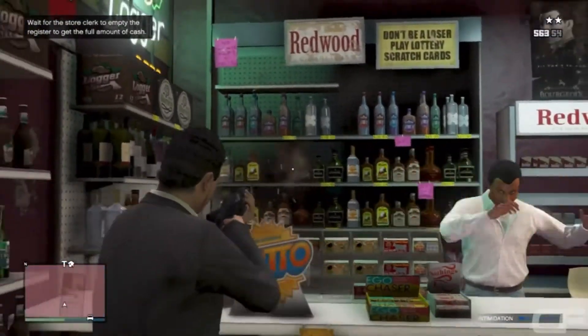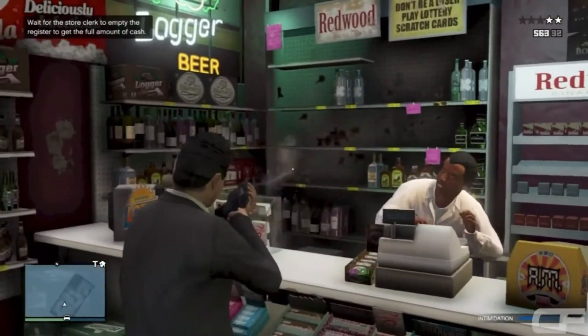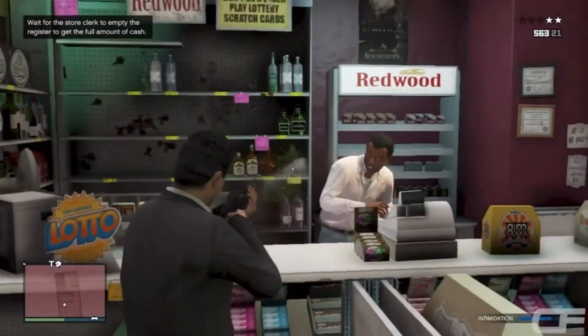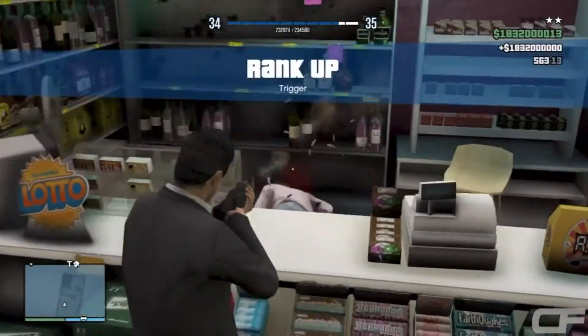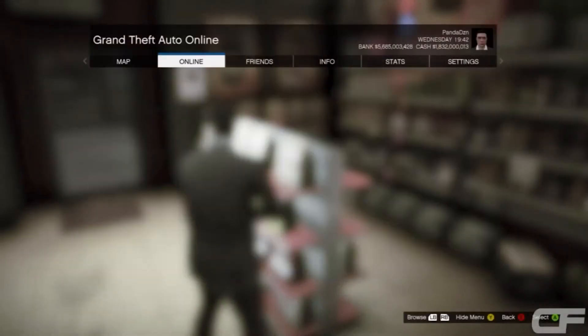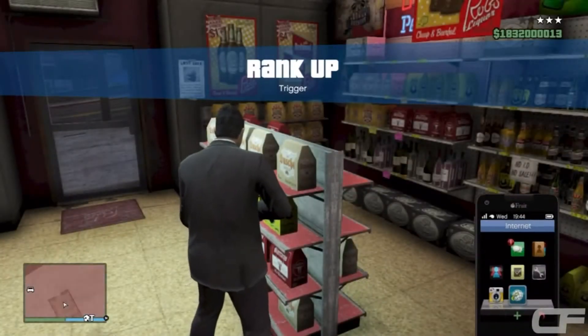Basically how it works is when you guys kill random people on the street you get billions of dollars. I just robbed the store and I'll get billions of dollars, as you guys can see. In a second I'm going to start up a race, and once I completed the race I got billions of dollars and a lot of XP. If you guys don't know how to use these DNS codes, there will be a link in the description and an annotation on screen on how to host these modded money lobbies using the DNS code.